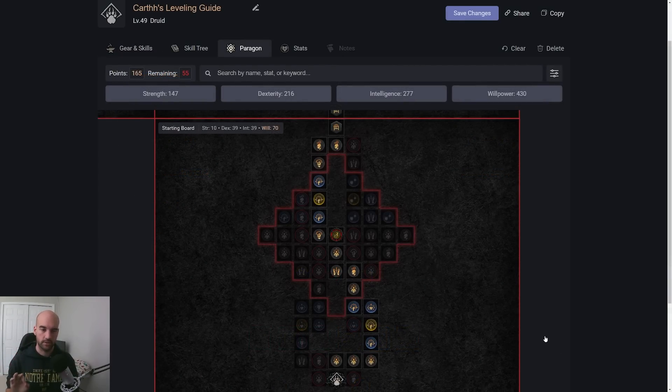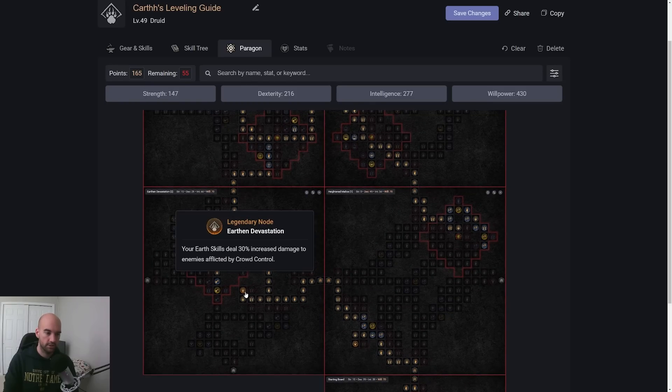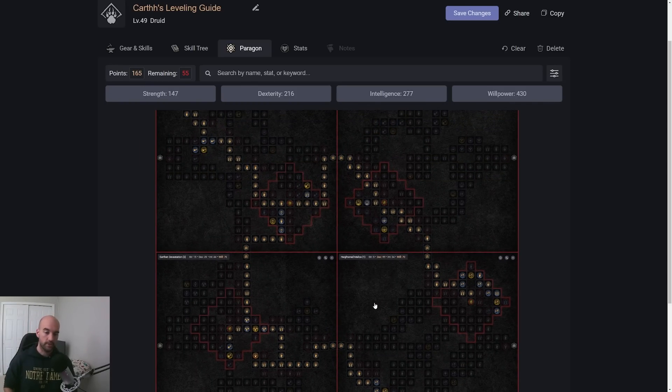Lastly, I did put a Paragon board in here, but please don't follow it too much — I don't super recommend continuing this build past level 50. Once you get to level 50, look to switch over to the build you actually want to play. This is mainly meant for going quickly during leveling. If you really like this build, you're more than welcome to follow the Paragon board — it's not min-maxed, just there to give you an idea of what to look for and which boards would work. So I hope you guys have a great time playing Druid. I think it's definitely one of the weaker leveling classes, but a little bit better than people gave it credit for. Feel free to ask any questions in the comments below — until next time!